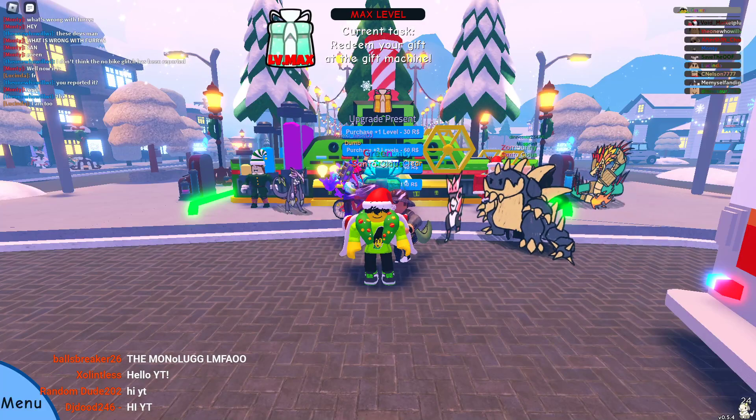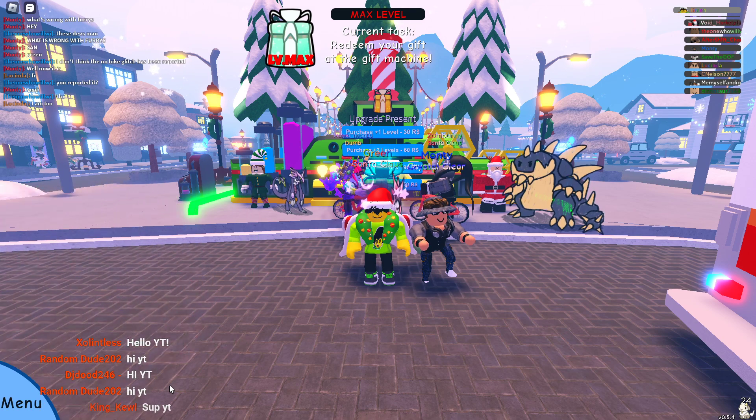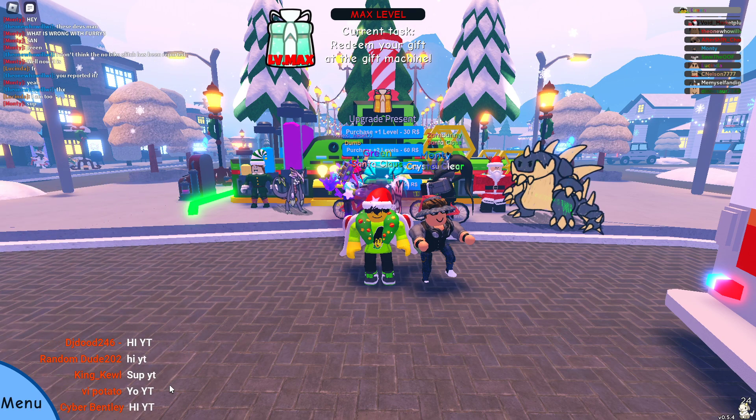Yo, what's up guys? I'm Todd and Green here, and in today's video I'll show you guys how to get Koryu — I don't know how to say the name still. It is the new Mythical Skin, or Mythical Doodle, that you can get in Doodle World, and there are two ways to get it.